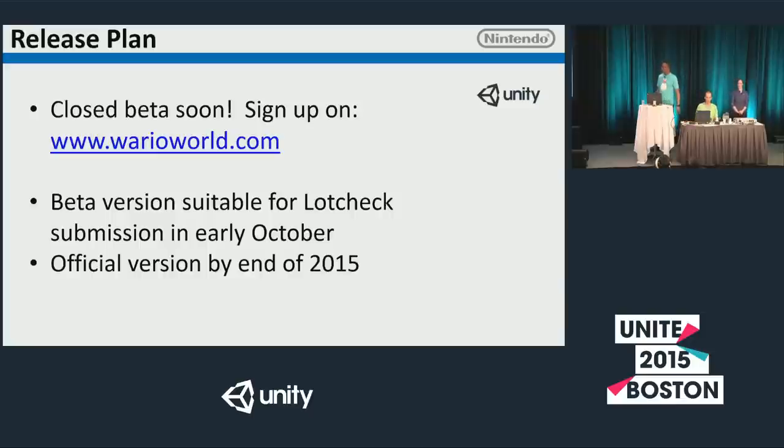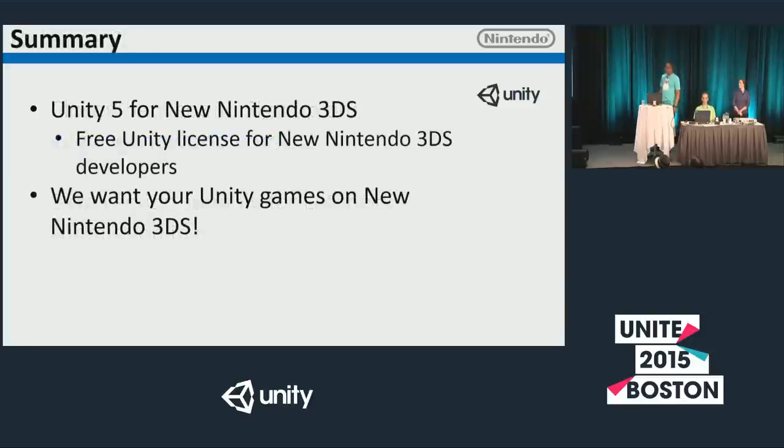We'll have the link up again at the end of the presentation. Official versions by the end of 2015, and there's also the free Unity license included. We want to make it very clear that we want your games on new Nintendo 3DS. We want your games on Wii U as well.